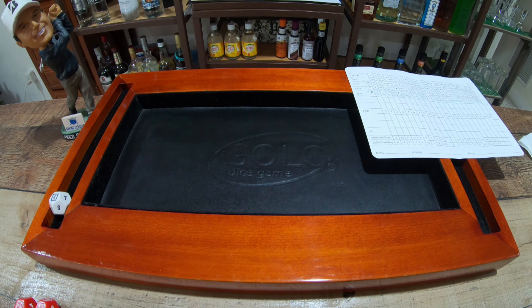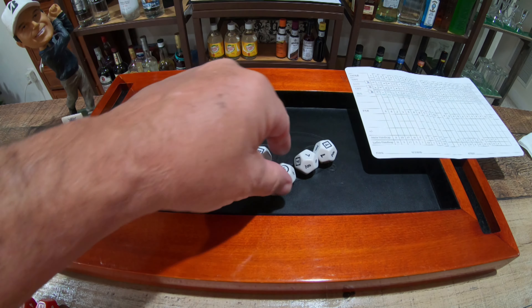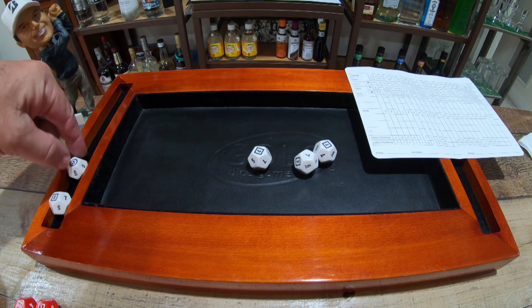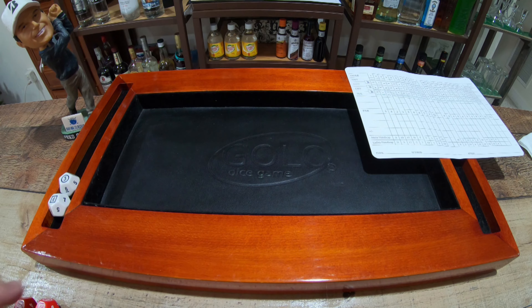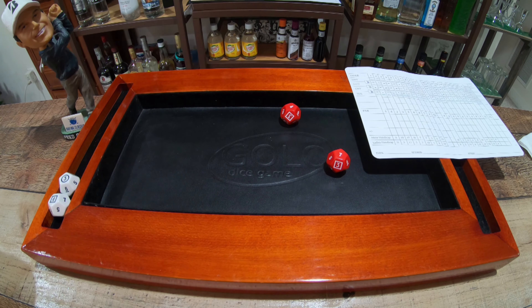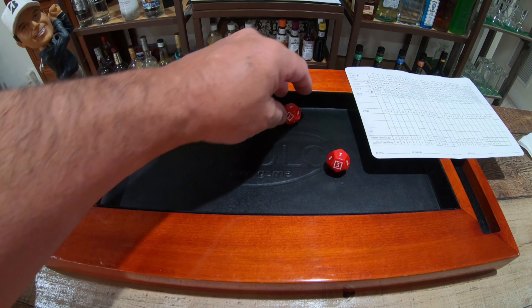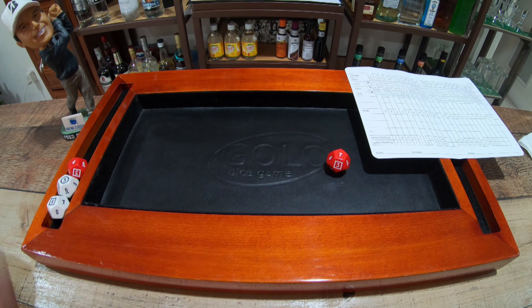Hole number two, also a par four. Looks like our lowest score on this one is a birdie. Next up, a par three. There is a chance for a hole in one. Our lowest score on this one is a bogey four. Not too good.